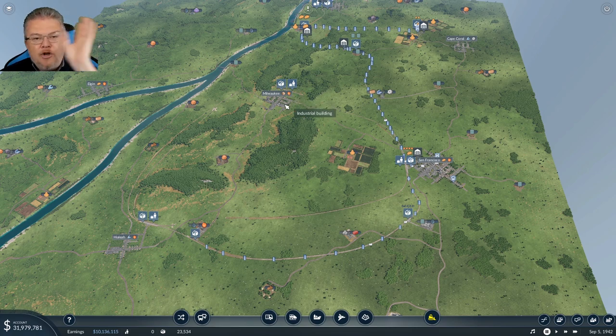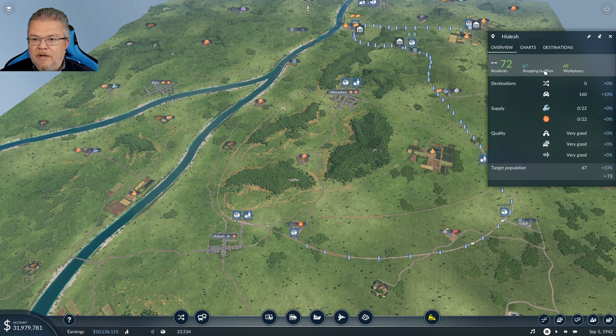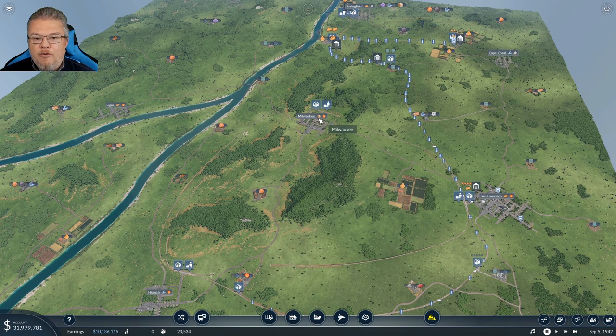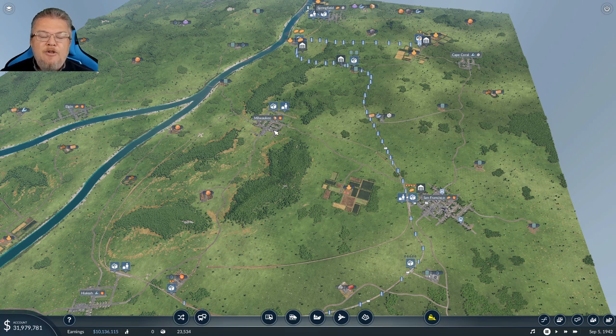These guys need tools and the tool production is over here, so maybe keeping the cargo line is smart. Milwaukee also wants goods, so there are other things I can bring into these towns. I might keep that cargo line — we'll really have to watch it and see how it plays together with everything else.